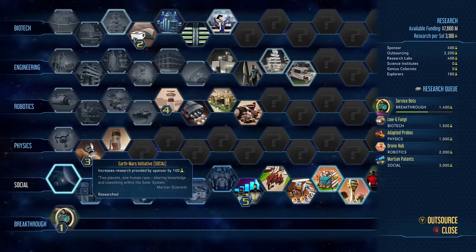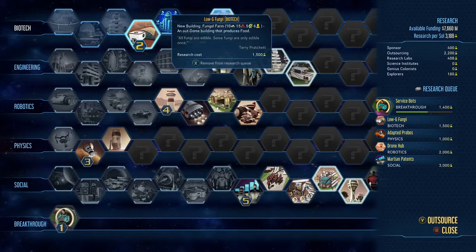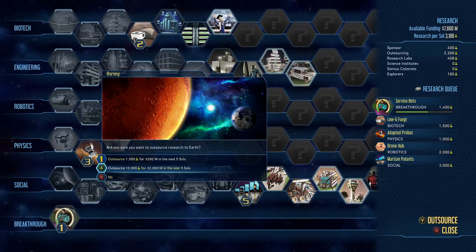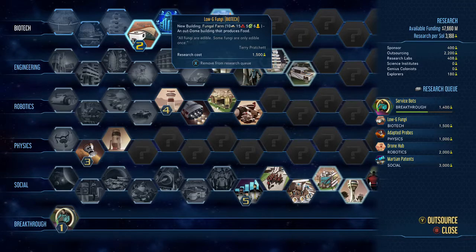These are your breakthroughs at the bottom here — they're pretty good to get if you can. You find them with the RC Explorer. On the top right-hand side you can see your research available funding: 7.6 billion, research per soul: 3,188. The reason that's so high is because I've outsourced 10,000 for 2 billion for the next five souls because I'm so behind. I'd recommend if you're behind on the research, you're just going to have to outsource them. I've got 3,000 per soul, so now I'll get through two of them in a day, basically over 100, so I don't have to worry too much.